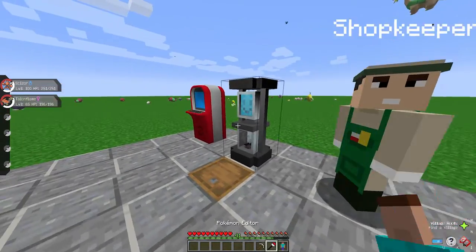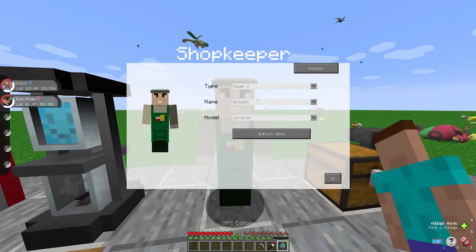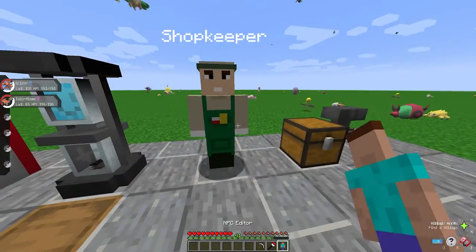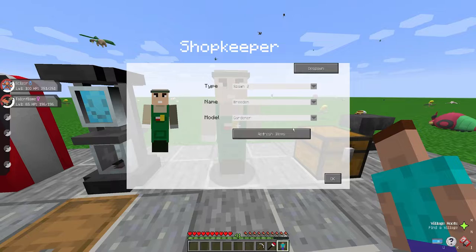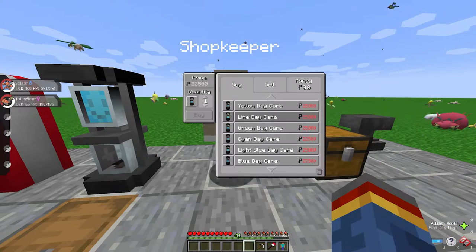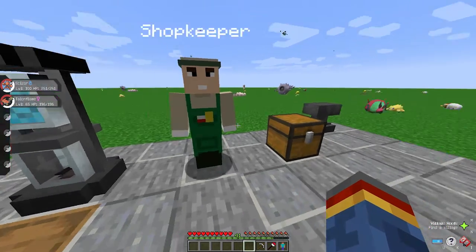Quickly, just for admins — if anyone wants to spawn this into their world with the NPC editor, it's simply just spawn two. He's got no options so far, just refreshes items. Pretty simple stuff.